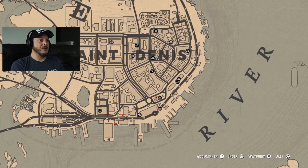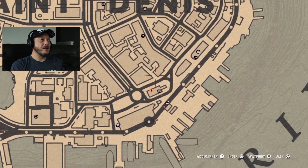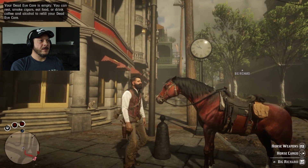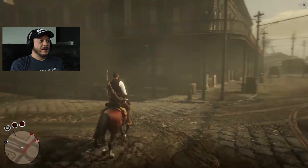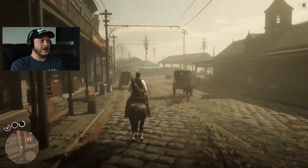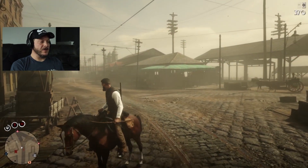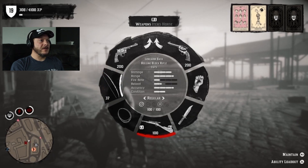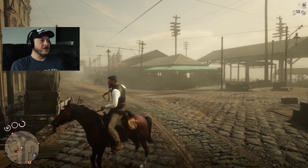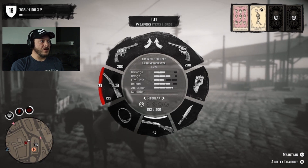Let's get started with this tip. We're in St. Dennis. We want to make sure we have some ammo and everything we need — let's get everything off our horse. I like to go into this with my shotgun; it's always good to have your shotgun with you. I also like to go in with my repeater — the repeater is always good. And then, of course, having both revolvers is fantastic. I also take some dynamite with me, just in case.